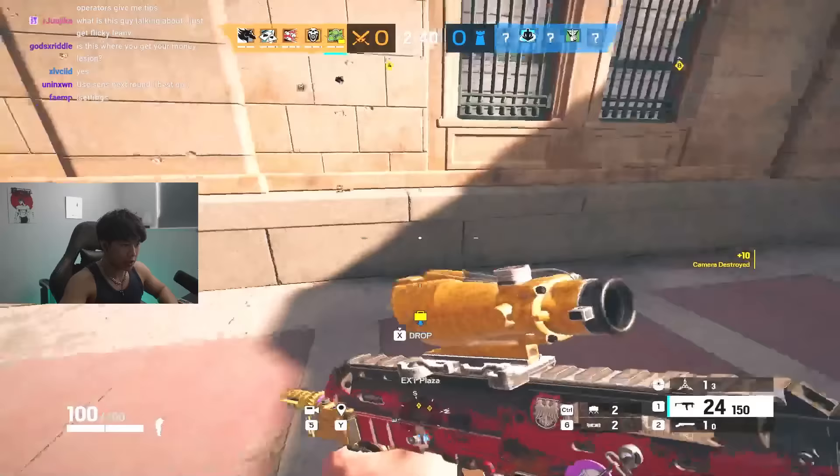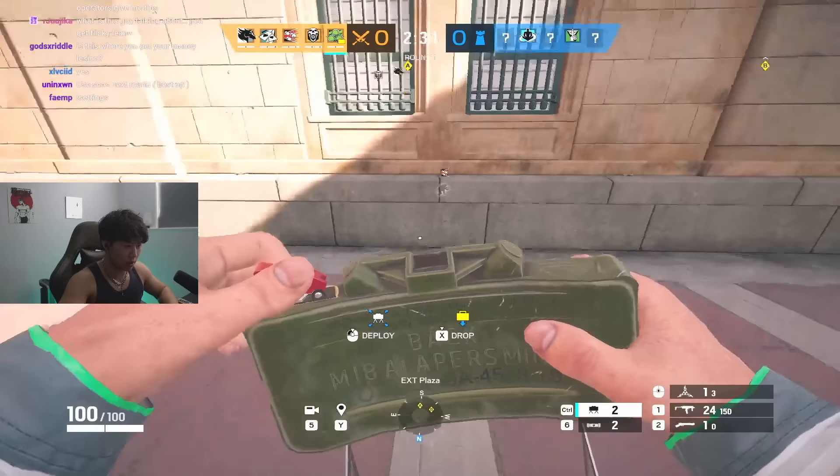People run out of CEO windows more than anything. Do not place the claymores like this, because by the time they hop out, the claymore will get delayed and won't kill them. If you do it like this though — if they run forward, they're still going to die to it. This placement will kill them a lot better.